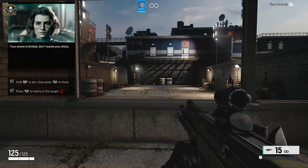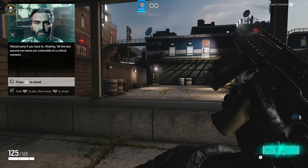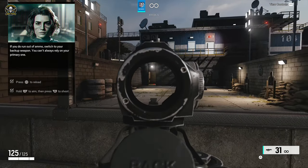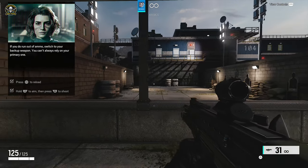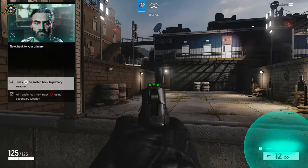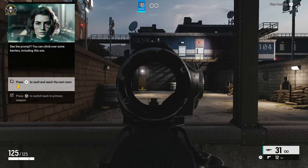Your ammo is limited, don't waste your shots. Reload early if you have to — don't wait till the last second. If you run out of ammo, switch to your backup weapon. You can't always rely on your primary. You can also climb over some barriers.